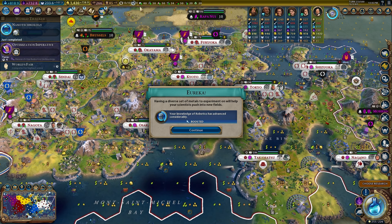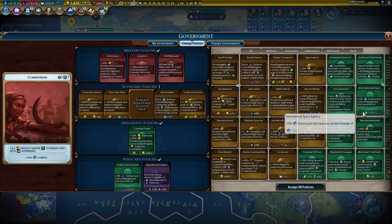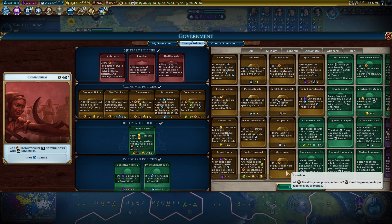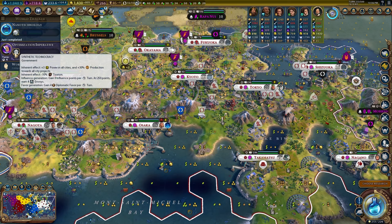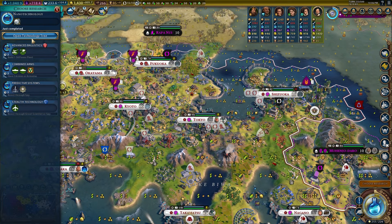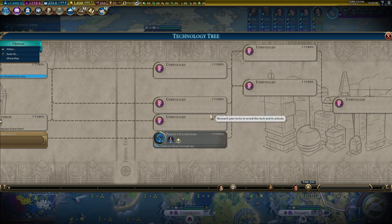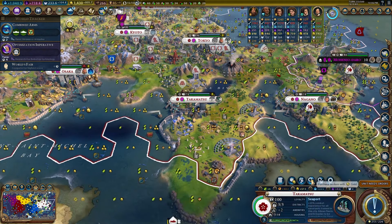We're launching the Mars Colony now! We're getting 245 science per turn — I'm going for that over the 10 housing and 10 amenities. I also want the builder card to go in with Synthetic Technocracy — the more builder charges you have the more you can use them in city projects, which I want to show off. I just need to find out where the Exoplanet Expedition is in the tech tree.